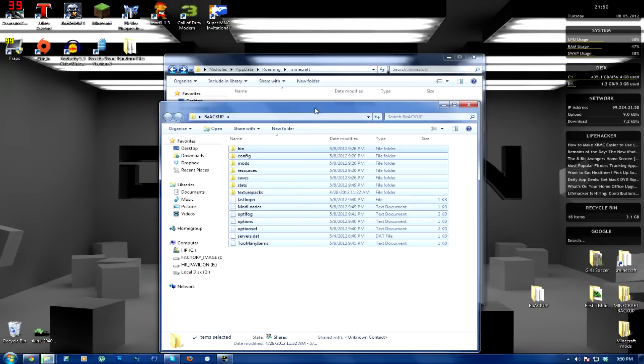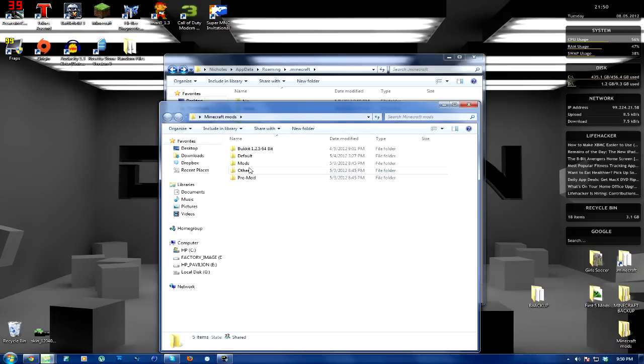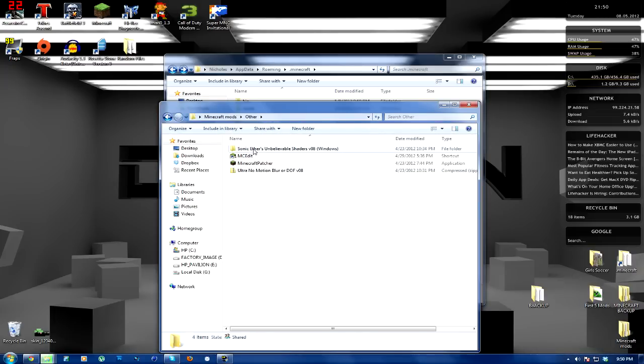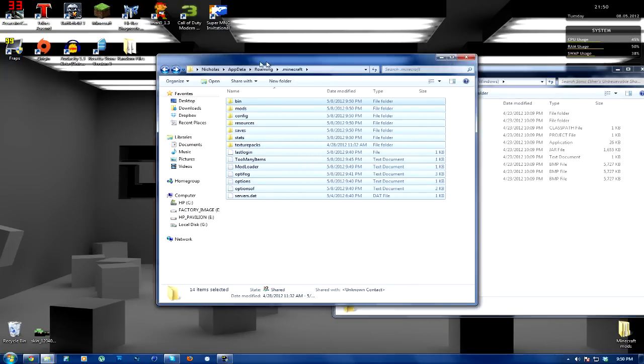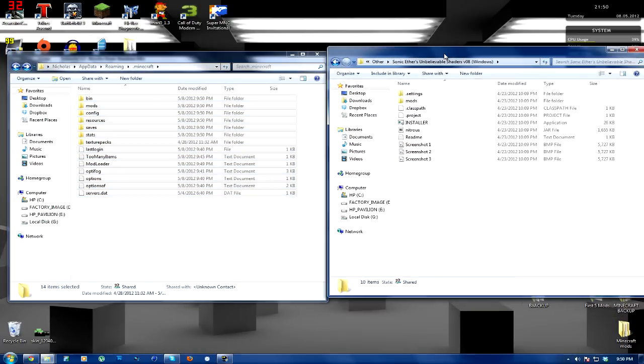I'm going to paste it in right there, and pretty much the install is extremely simple, just like most other mods. So I'm going to open up my mods folder — we have it here in Other Mods — and then Sonic Ether's Unbelievable Shaders V08 Windows. The link for this will be in the description. There might be a Mac version, I really don't know. Basically, you're going to be downloading this. By default I believe it's the Ultra version — Ultra settings. It's got motion blur, it's got everything on it, and that is really hard on your PC.